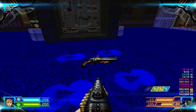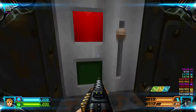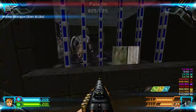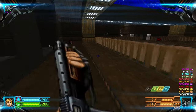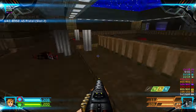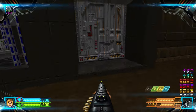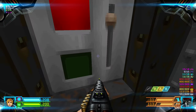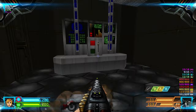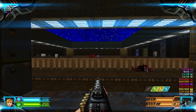If you want this super shotgun you may grab it, but I don't want it. To get inside, flip this switch and then this switch. Let's kill the paladin, grab some ammo if you need it, then get inside. Press the switch to open this door and this switch to open this door. Then flip the blue switch to lower the blue bars.